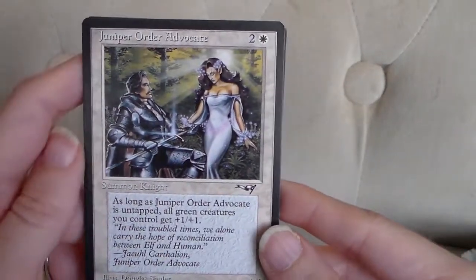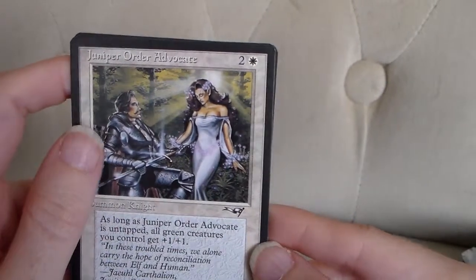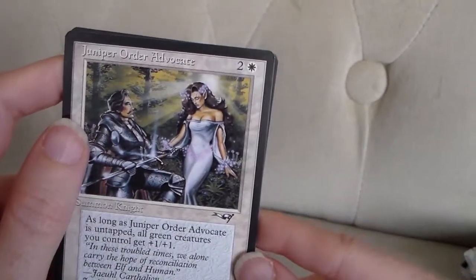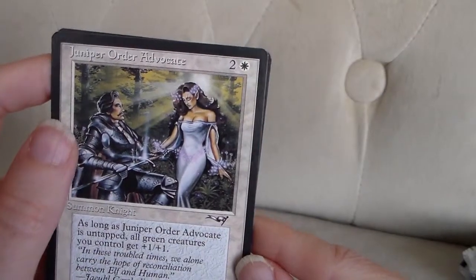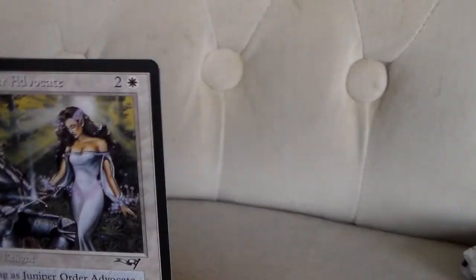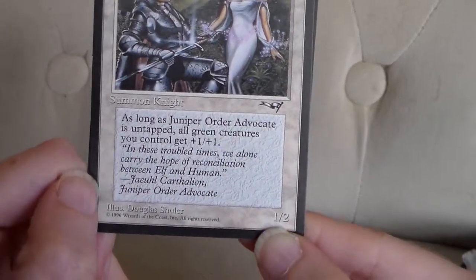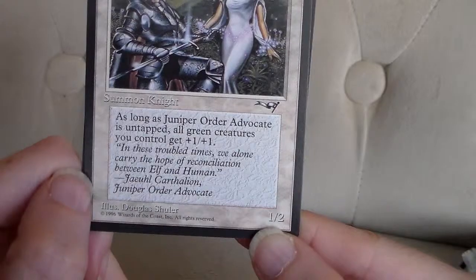Juniper Order Advocate. I think this one might be interesting. It's a knight, a 1/2 creature, and it costs one plains and two other mana to play. As long as Juniper Order Advocate is untapped, all green creatures you control get +1/+1.